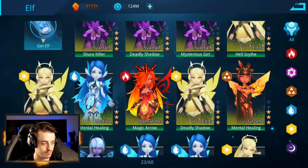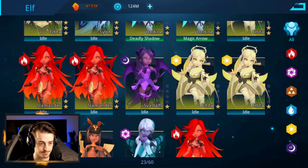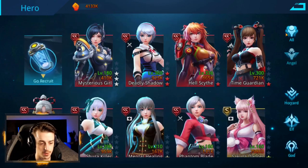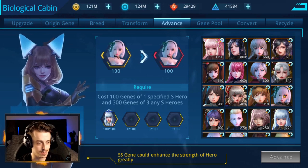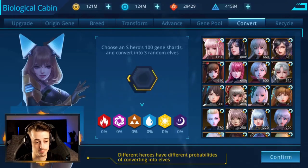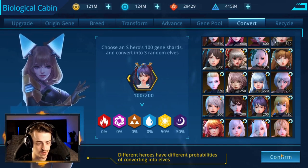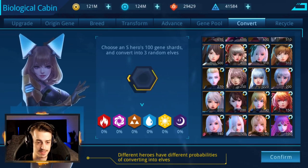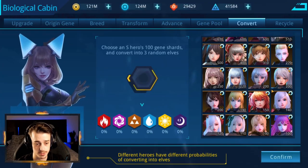Now let's see if we can improve the one on Deadly Shadow — we're going to need some more light guys. So I'm going to go back. We can definitely get rid of Flame Witch, Bounty Hunter, and Shura Killer copies. So let's go to Convert again — put in these Flame Witches because Flame Witch is probably the worst combo hero in the game. I really don't like Flame Witch, so she can go. And let's go to the Shura Killer copies we have now — they can go too, I just don't need them anymore.